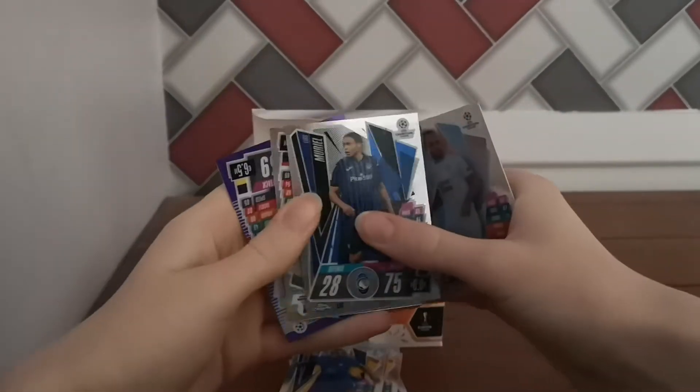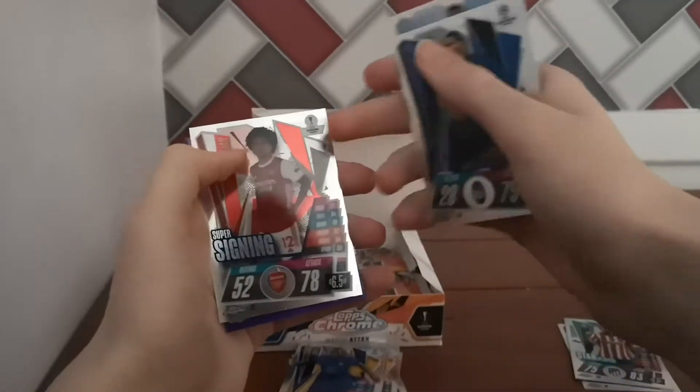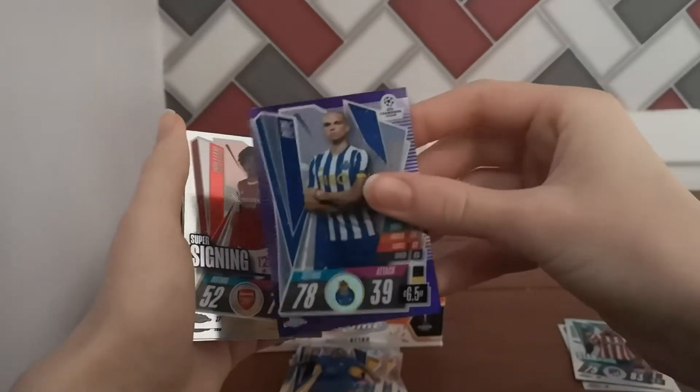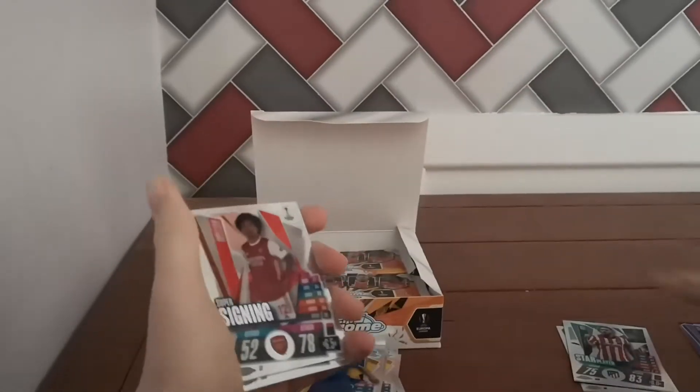What about our first hit? Germain of Marseille, Muriel of Atalanta — a lot of them have the Champions League or Europa League logo in the corner, didn't have that on regular cards. And it's a Pepe of Porto — a purple parallel. Absolutely love the design of the purples. Number 2 of 299 — I think it's the most common colour parallel, but still a first colour parallel.